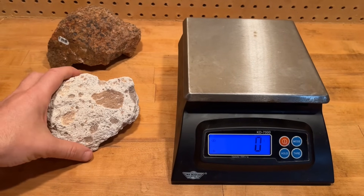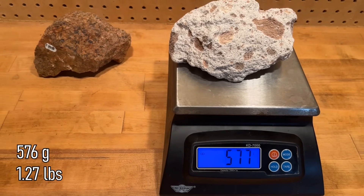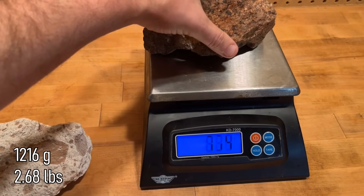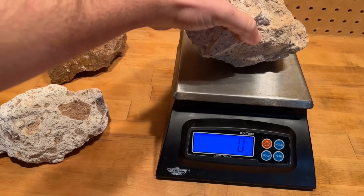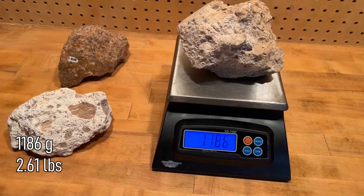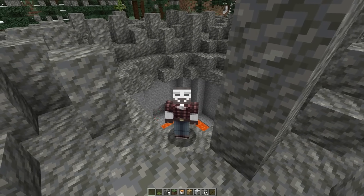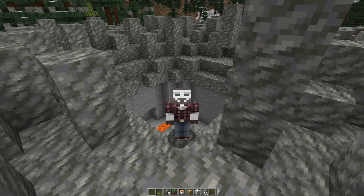When it cools down, the Tuff usually has a lot of pore space or air cavities. This sample here is 576 grams, compared to a similar sized piece of granite that is 1,216 grams. They can be heavy though — this is another Tuff sample that is 1,086 grams. Its density is dependent on many things, like how much gas is present in the lava, how cool it was when it was deposited, and how old the rock is. Sometimes the pore spaces can be filled in with other minerals over time.